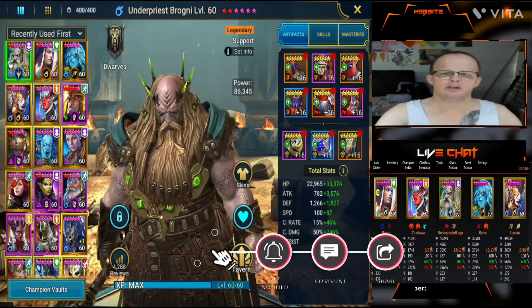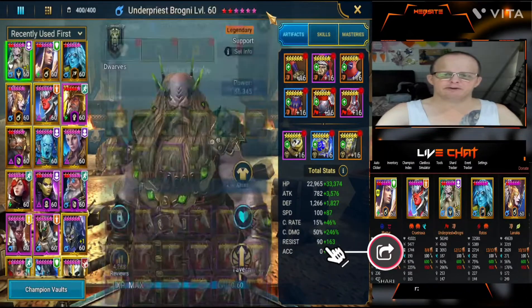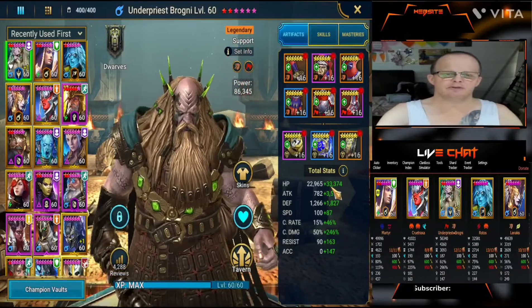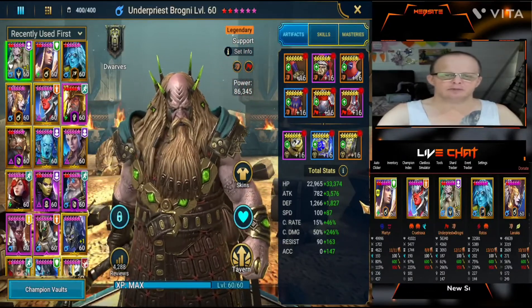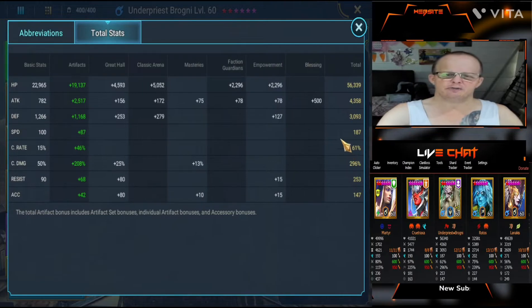First off we're going to Under Priest Brogni. I do have him set up in Reflex Set and crit damage, because I use him in my other teams as well — Ultra Nightmare Clan Boss. So he's not the fastest in speed but he's speed tuned for the Clan Boss. 56,339 HP, just over 4,300 attack, 3,000 defense, 187 speed, 61 crit rate. His crit rate is only set at that because he only needs around 65% crit rate in the Clan Boss when he goes on Spirit Affinity. Crit damage 296, so as much crit damage as possible.